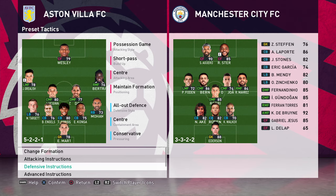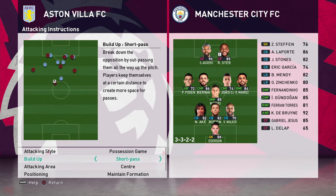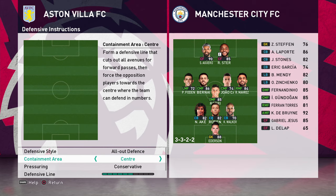Hello ladies and gents, welcome back to another Pro Evolution Soccer 2021 video. Today we're looking at the best formation for an underdog team. I've taken Aston Villa, and the tactics and formation I'm using are a 5-4-1 formation with possession short pass, central attacking area, maintain formation, and 10th support range.